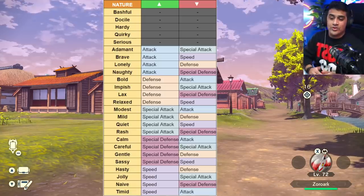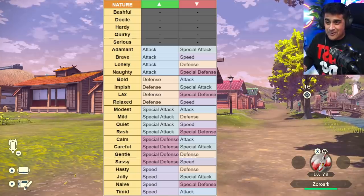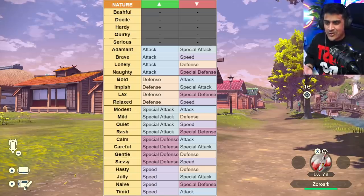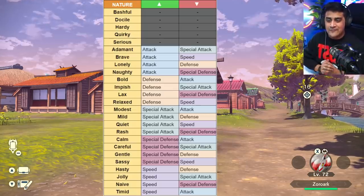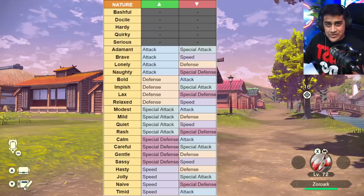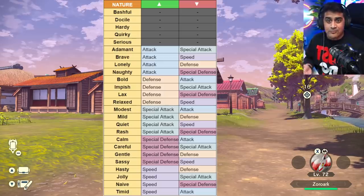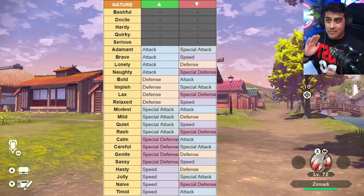And Hasty, Jolly, Naive, and Timid all increase speed and lower something else. Some very popular natures that people love are Adamant, because if you have a physical attacker, you don't care about special attack, so you just want that nice boosted attack and minus special attack. Likewise, if you're a special attacker, you're going to want a Modest Pokemon. Within this game, they have strong and agile forms, and sometimes having a very fast Pokemon plays a big role, so you can strategize exactly what nature you want on your Pokemon.